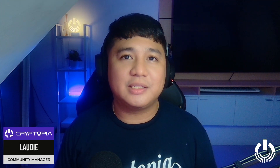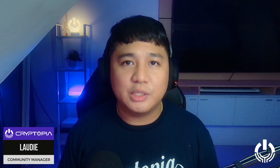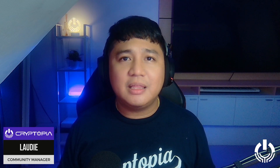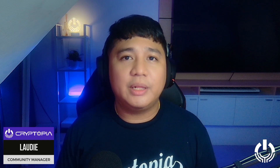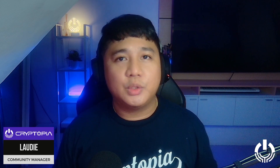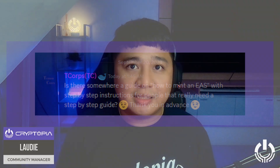So the question for tonight is coming from T-Corps. T-Corps, thank you so much for hanging out on our Discord, supporting Cryptopia, and also sending in this amazing question — we really do appreciate you in our community. The question is: is there somewhere a guide on how to mint an early access ship with step-by-step instructions for people that really need a step-by-step guide? Thank you in advance.